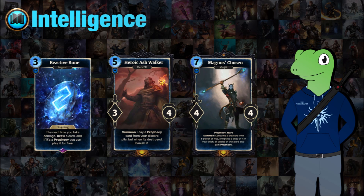On to the more expensive intelligence cards. We have Reactive Rune, a 3-cost support — the next time you take damage you draw a card, and if it's a prophecy you can play it for free. Reactive Rune is basically an additional rune as a support card, and it's destroyed when you use this effect — it's not every time you take damage. This is a really interesting play, especially for intelligence prophecy decks, as it allows you to get more than five prophecies off in a game. Getting that extra one could be really interesting.